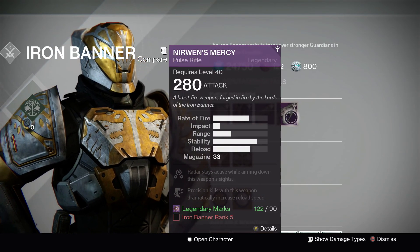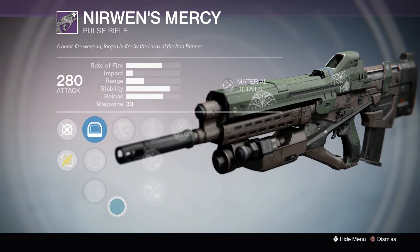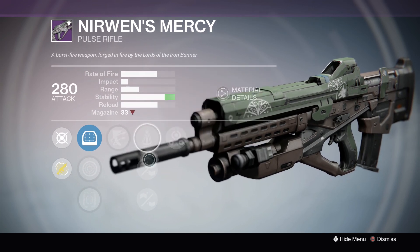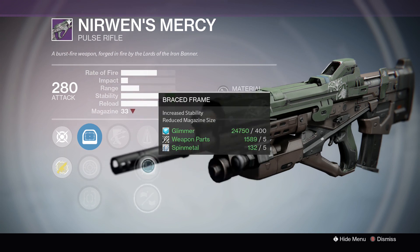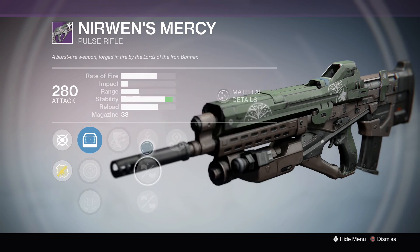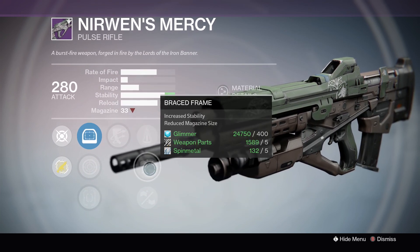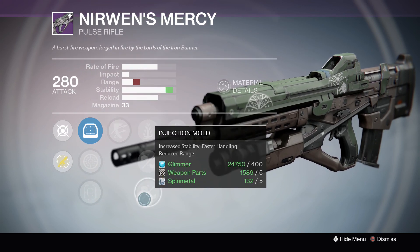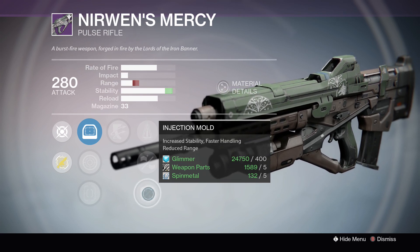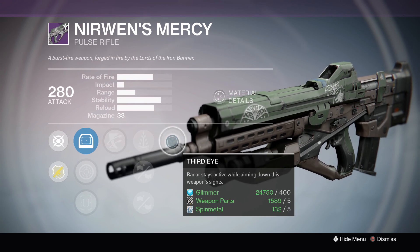We also have Nearwind's Mercy, which is a Pulse Rifle. It's a mid-impact, sort of high fire rate. It has really great perks — it has Outlaw, it also has Perfect Balance, Braced Frame, and Injection Mode, which I think is pretty funny because all it has is stability perks in the middle. The most obvious choice is to go for Perfect Balance as it doesn't negatively impact anything else. If you go for Braced Frame, you get max stability but reduced mag size, and Injection Mode decreases the range by almost half, which is definitely not a good choice. It also has Third Eye, which is very ideal for primary weapons like these.